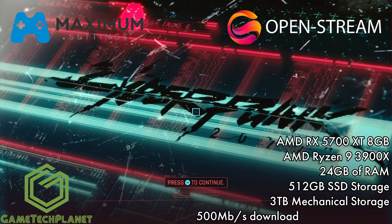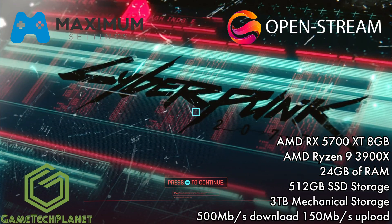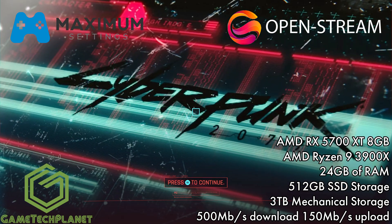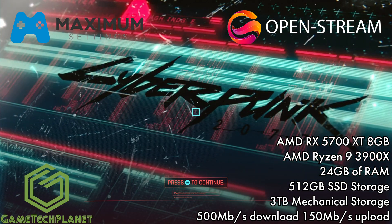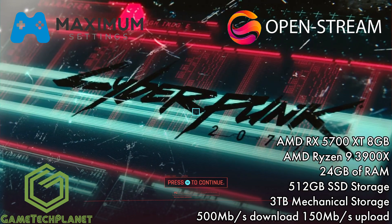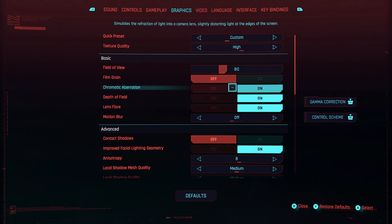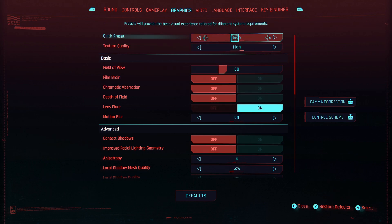Getting into Cyberpunk 2077 on maximum settings on a cloud PC using the OpenStream software with Moonlight. This is their tier 3 5700 XT Ryzen 3900X build with 24 gigabytes of RAM, and we've only recently got this game working on these VMs, so I've been able to get in and start testing them out.